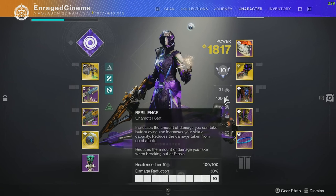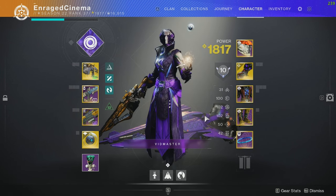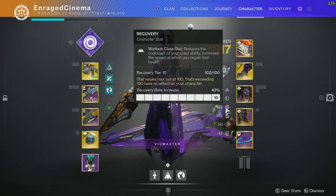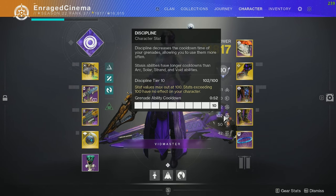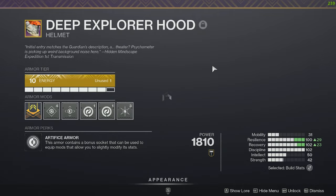The first thing we're going to talk about is the stats for the build. For a warlock, you normally go Resilience first, Recovery second, and Discipline last. Resilience first because it resists damage from enemies. Recovery because it works on your class ability and can heal or empower you. Then Discipline so your grenades come back faster.